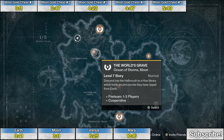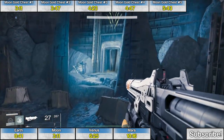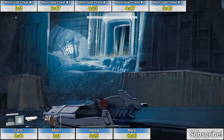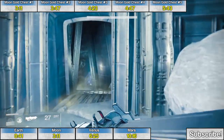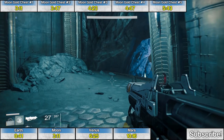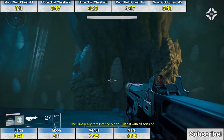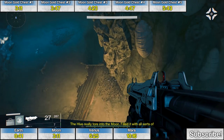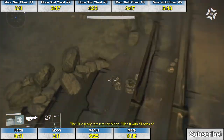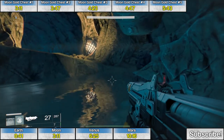The next two golden chests can be found during the mission The World's Grave. Choose that mission and follow the waypoints. As you make your way through the Hall of Wisdom, go down the spiral staircase and drop into the water. Follow the water around a corner and the second treasure chest will be there soaking in the water.